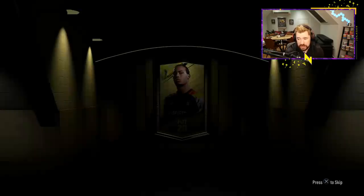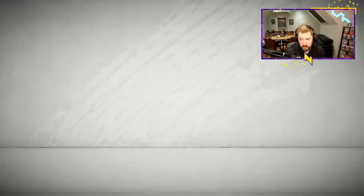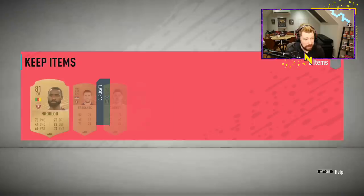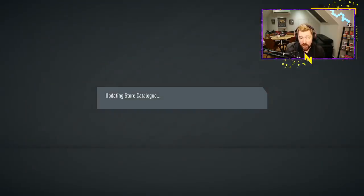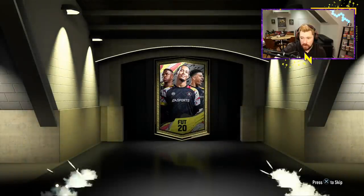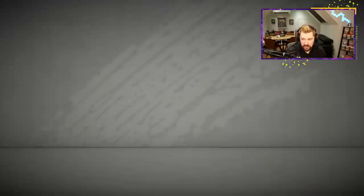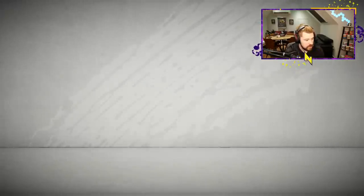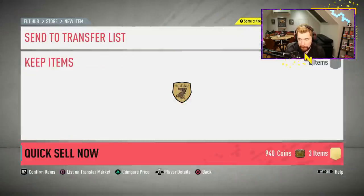What I'm most interested to see is now that Haaland has a 92 card, what's his Player of the Month going to be if he wins it — which I assume he will — and what's his Team of the Season going to be? He has 94 pace, 94 shooting and 94 physical with 90 dribbling and 84 passing. His Team of the Season is going to come in at like 95, 96 rated.